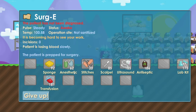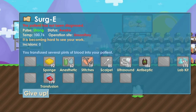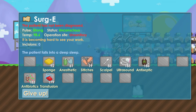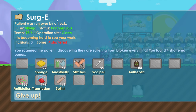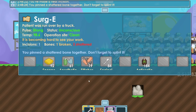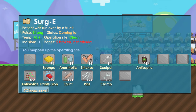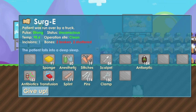The key is just learn how to use every tool, that's pretty much it. Patient's losing blood — stitches to close that up. Then transfusion to get the pulse green. Lab kit to get temperature to green. Anesthetic to put it to sleep. Antiseptic to keep operation site green. Ultrasound — patient was run over by truck. Scalpel then pins to fix the shattered — need to use it four times. Heart stopped — use defibrillator every single time the heart stops.